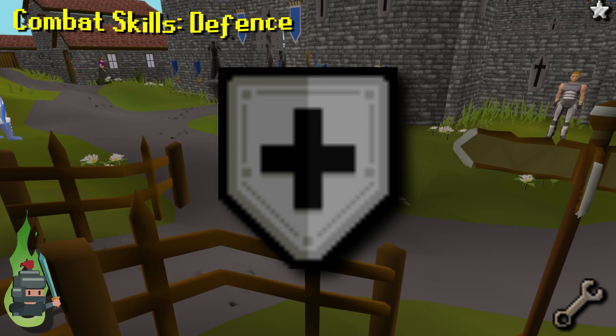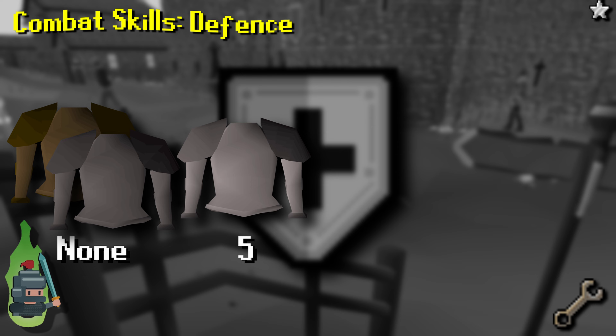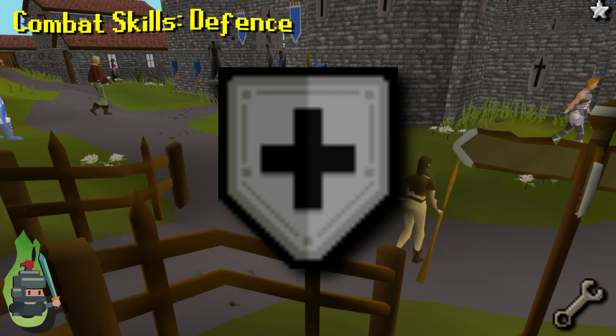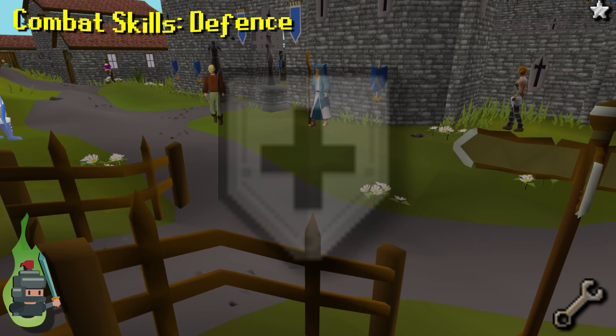To wear better armor than bronze and iron you'll need a higher defense level: steel armor requires 5 defense, black 10, mithril 20, and so on. This is useful as better armor offers higher defense bonuses. Increasing defense levels also increases your defense versus magic, though I will cover that in my magic combat basics video.